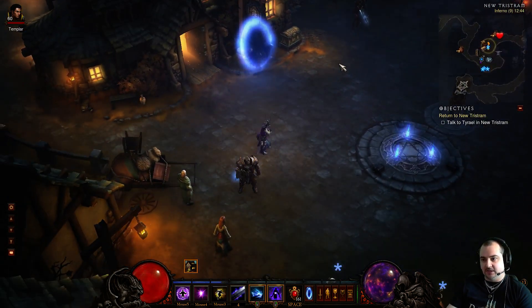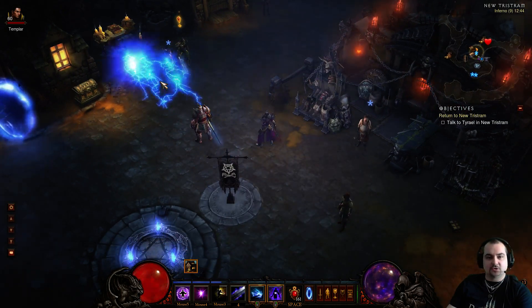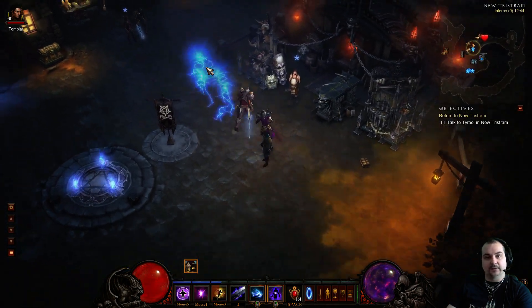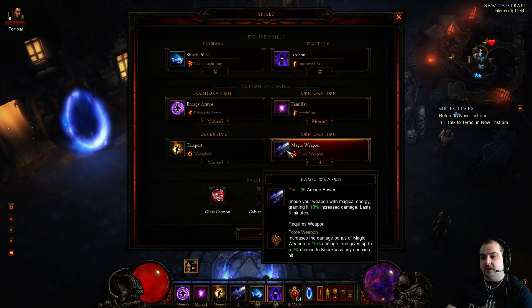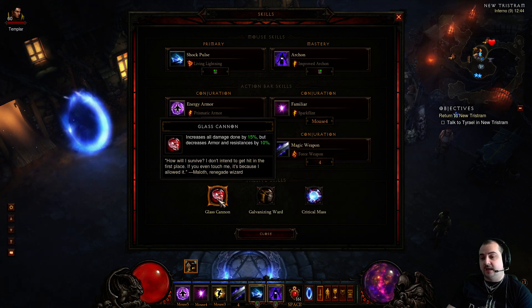If Archon does go down and you're in a bad situation, you can quickly teleport away from the mobs and just go bang bang bang - start knocking enemies. As you start critting, the teleport refreshes super fast and lets you kite until you get Archon back up again. And of course Magic Weapon - Force Weapon, which increases the magic damage bonus by 50% and also gives you a 2% chance to knock back, which is quite nice with Archon as well.